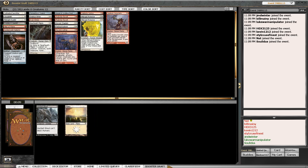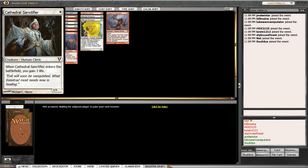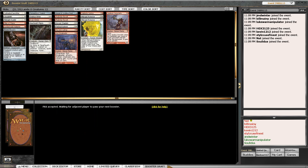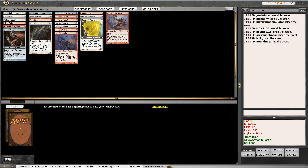So we basically have two Zealous Conscript effects with a Cloud Shift. If we can grab one more Cloud Shift or a Resto Angel, we're going to be pinging this guy to pieces. I would also consider splashing blue.